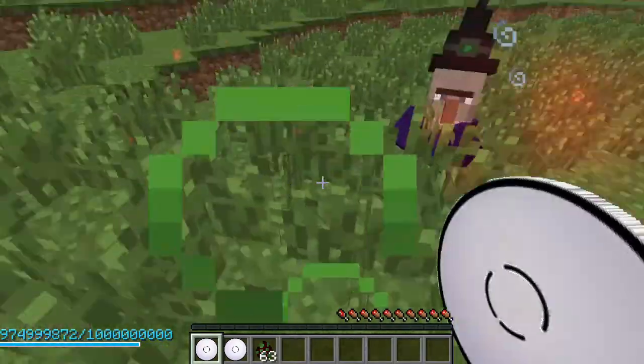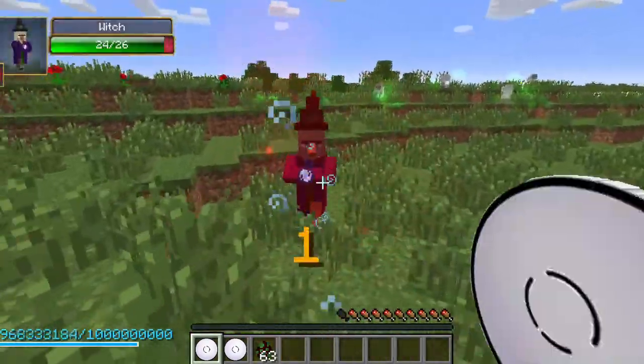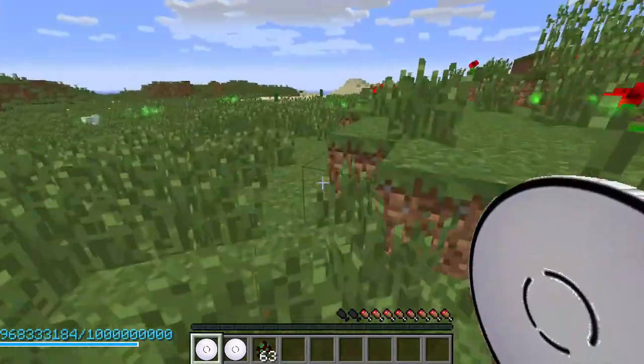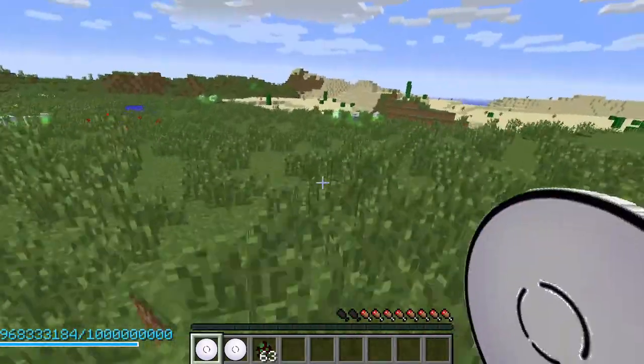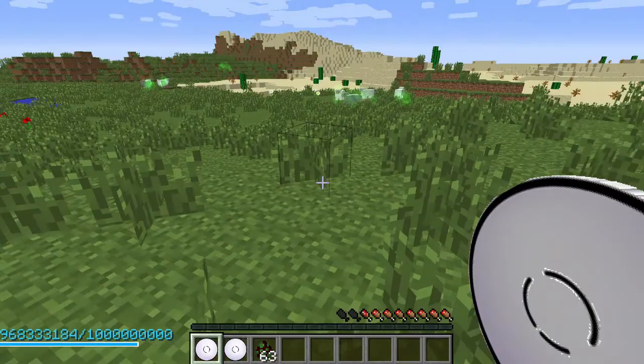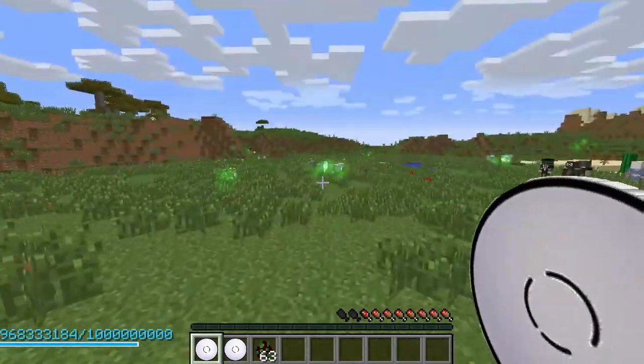Let me quickly read how to use this jutsu — it says: 'use when it takes away the opponent's chakra.' So the gentle fist drains chakra from your opponent.